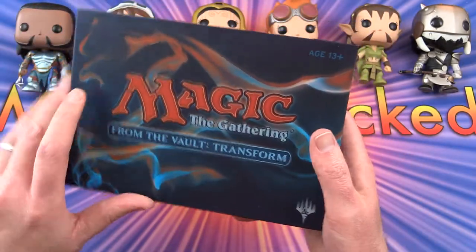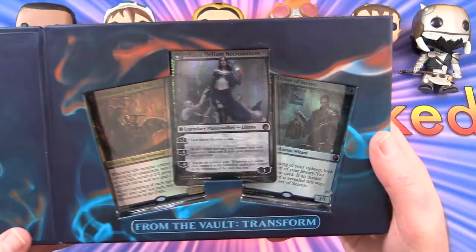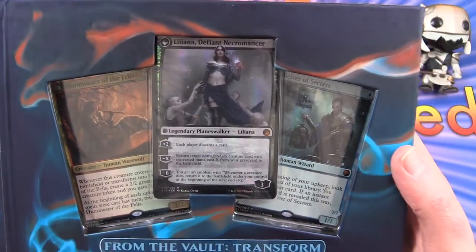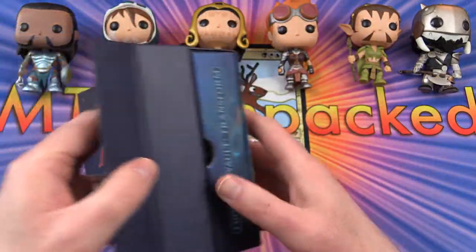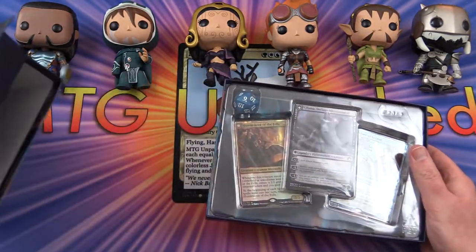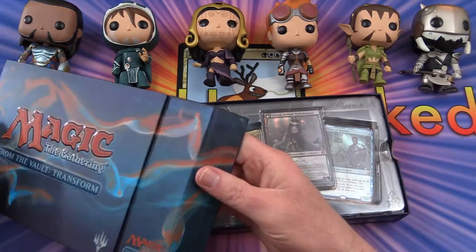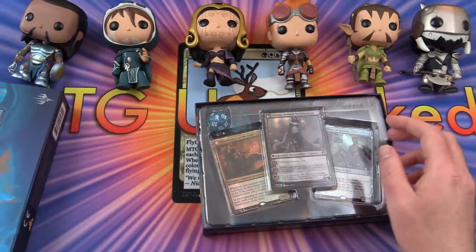This has a bit of a showcase area here. You can see a few of the cards, and you've got a magnetic clasp. That's the box.